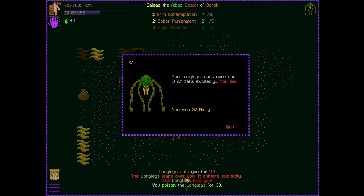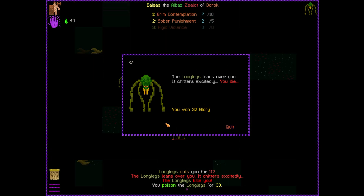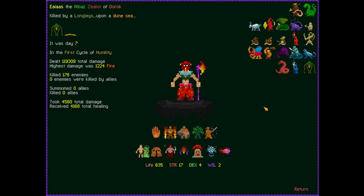But look at this wonderful flavor dialogue down here: 'The longlegs leans over you and it chitters excitedly.' And it kills you. I love the flavor text around this game — it's just really well done.